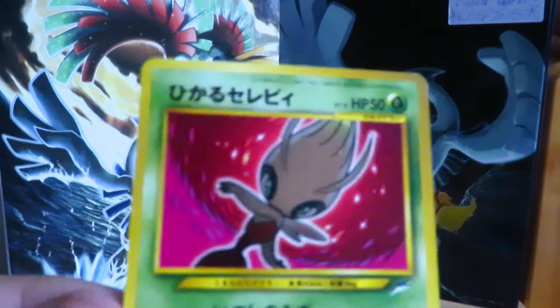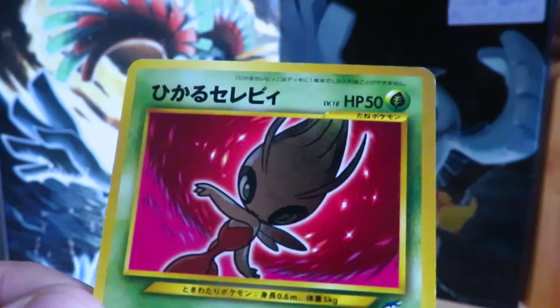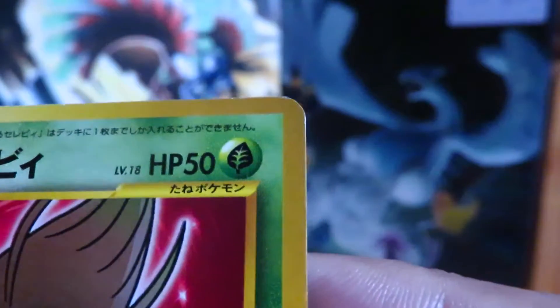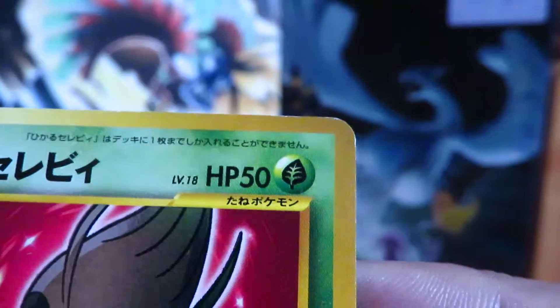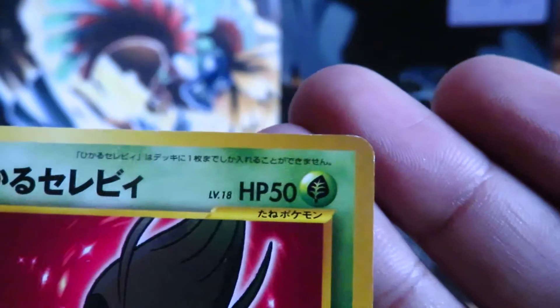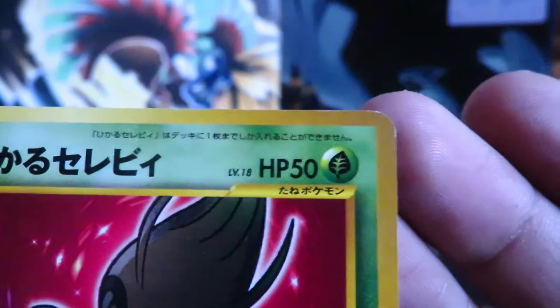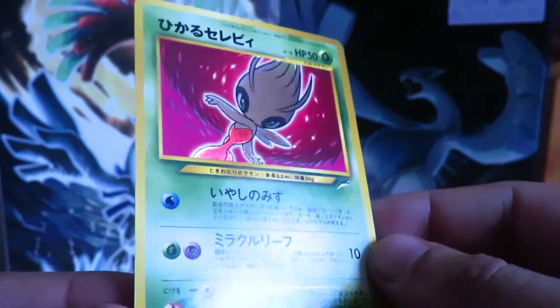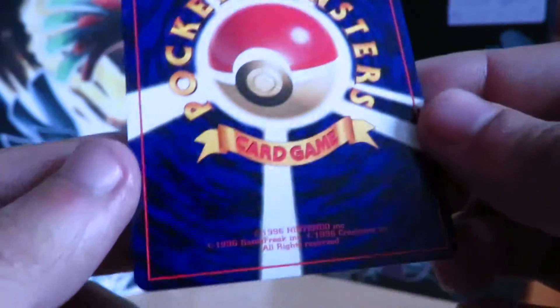Next up we have a Shining Mewtwo. This one just has a touch of whitening on the top, but apart from that it's pretty much mint. It's a touch off-center and the bottom border is a touch bigger than the top. Those are the only things I can see wrong, but I've seen worse, so I'm going to take a shot and see if it gets a 10.